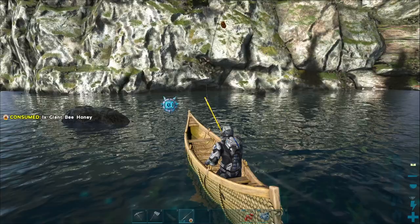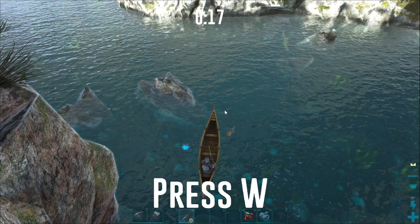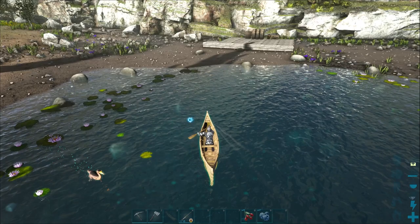Another great trick of the canoe is the fact that you can fish off of it. If you've got a fishing rod and some bait, feel free to cast your line into the water and reel in a fish. The fish meat will not go into the canoe's inventory by default, which would have been really slick. But sadly, it just goes into your inventory, so do make sure to place it into the canoe.